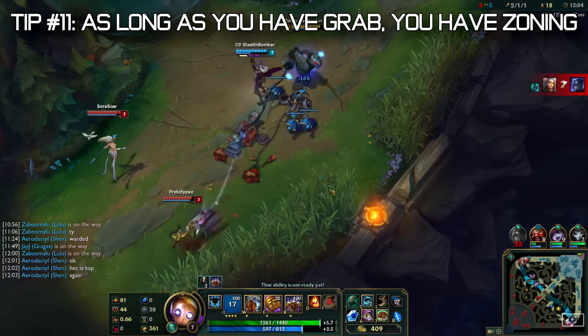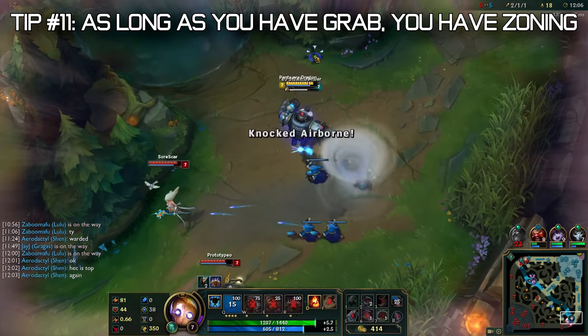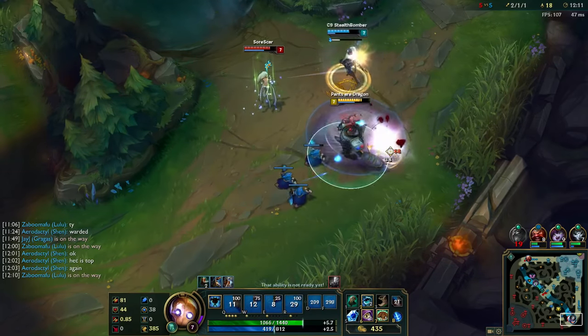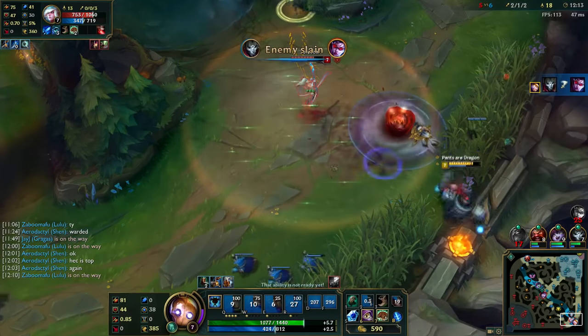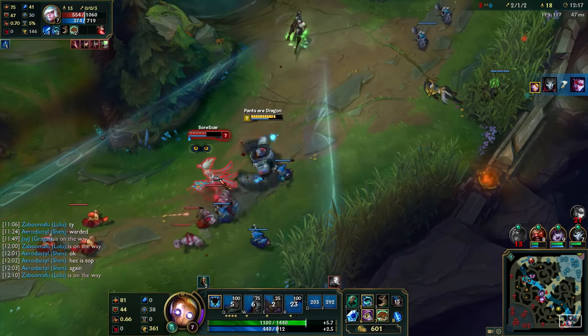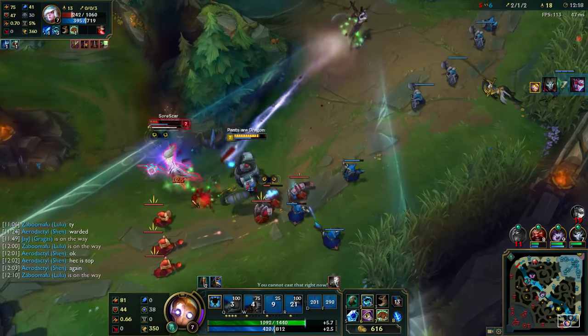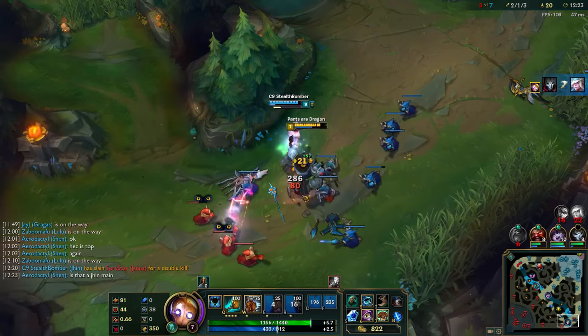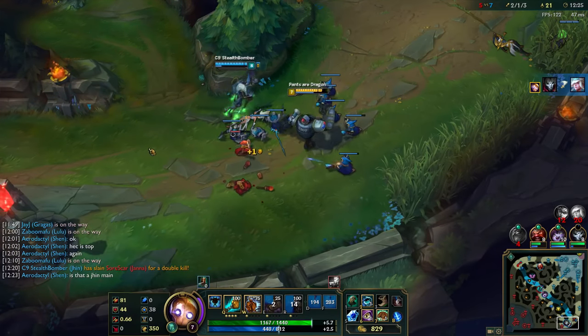In the laning phase, as long as you have your grab, you have zoning potential. If you don't have it, you're somewhat vulnerable since your Q is very powerful. If the enemy knows it's down, they can abuse that — zone you, engage on you, make a play. Sometimes it might be better to hold onto your Q, especially if you don't think you're going to land it.